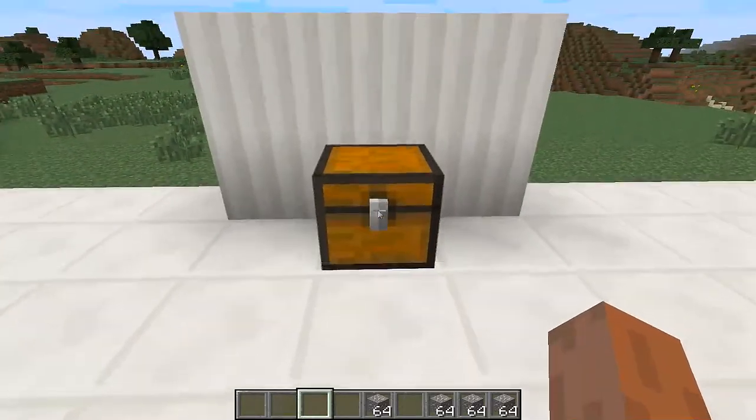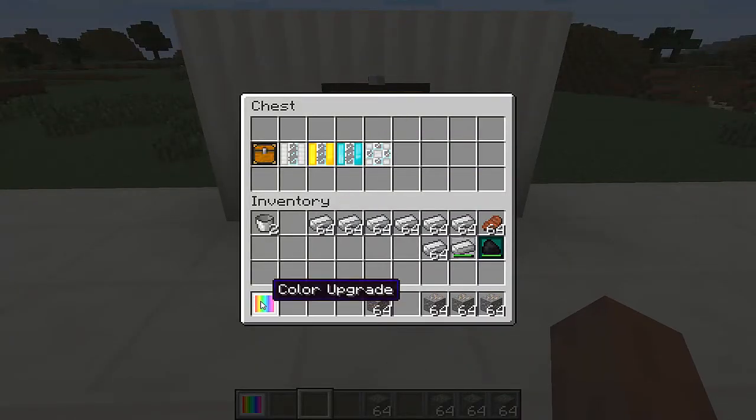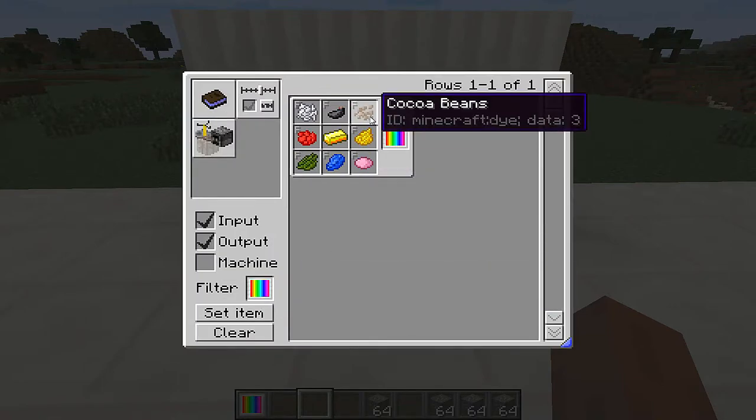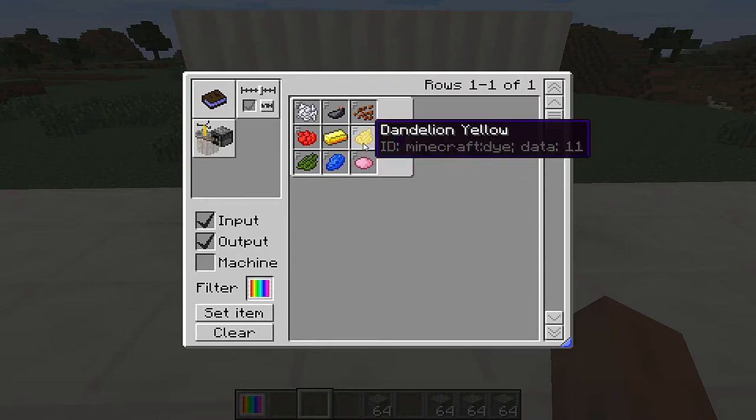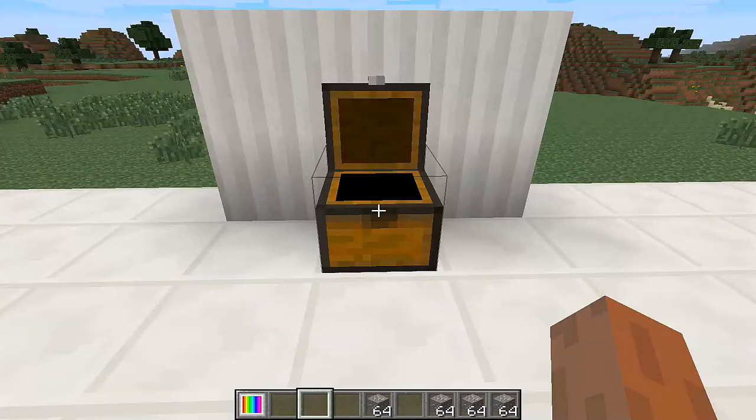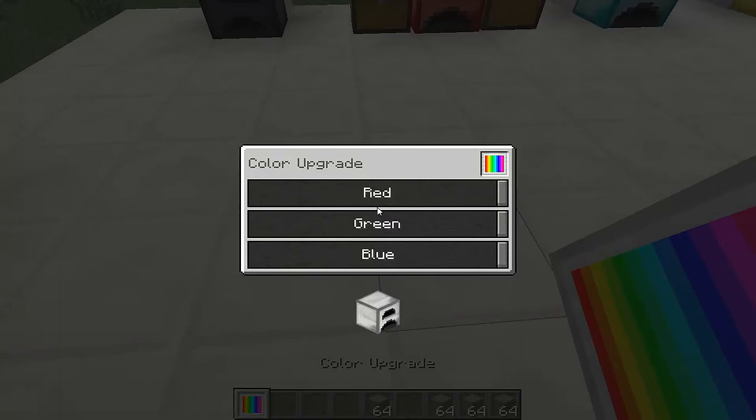The next one we have is the color upgrade. To craft it, you need cocoa beans, ink sac, bone meal, rose red, cactus green, lapis lazuli, pink dye, dandelion yellow, and gold in the middle. What this lets you do is color your furnace whatever color you want.